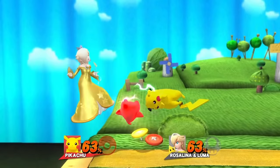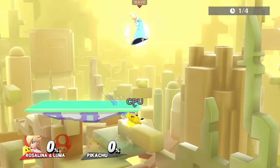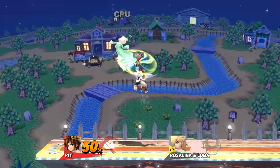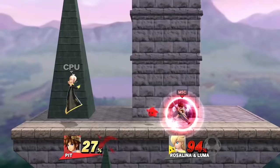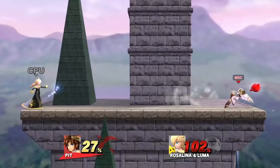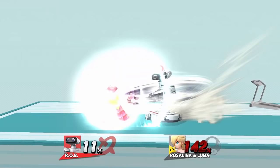Pikachu's best move is either forward air or dash attack — both moves come out really fast. Dash attack can also nicely combo into a forward air. Back air is the most effective for edgeguarding Luma. Pit's best move is dash attack because the move comes out fast. He has a few good ways to combo Luma: down tilt into dash attack, and up tilt into neutral air.